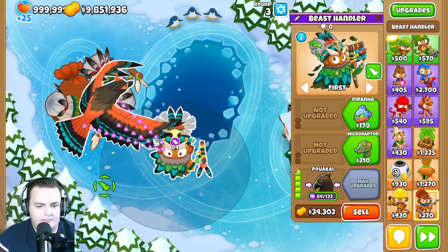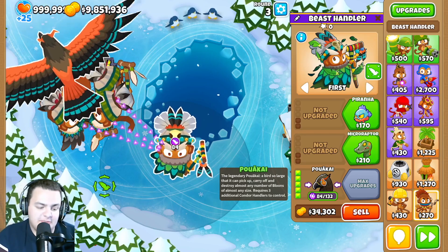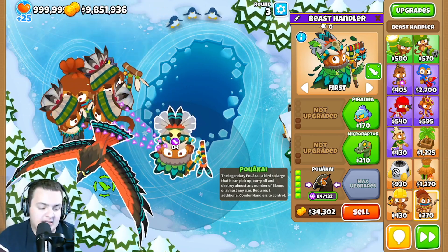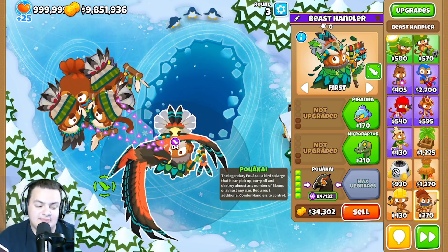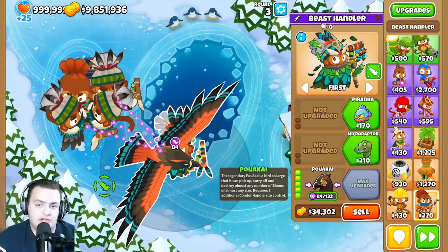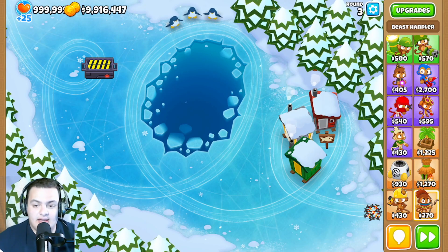The condor's pierce was reduced from 200 to 150, but the max bonus pierce from merge went up from 250 to 300. The base damage was reduced from 20 to 10, but max bonus damage when combining four was doubled from 40 to 80. The bonus MOAB damage was reduced from 110 to 80 — overall some significant nerfs to this beast.